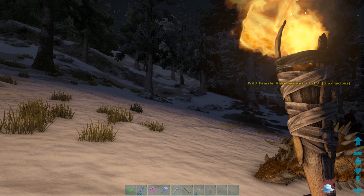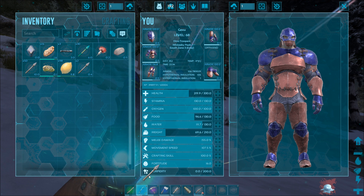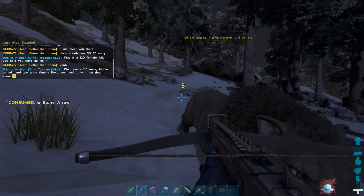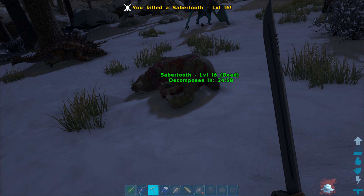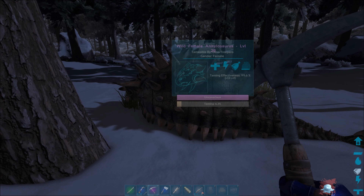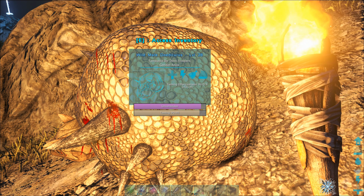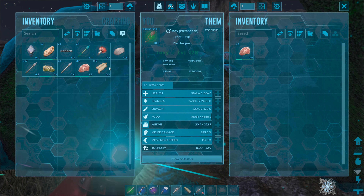Should we get up there and kill that bird? That's a triceratops — we don't want to tame that as well, even though it could be nice. Get out of my way, I don't have the time for you. Sorry, little sabre-tooth thing — but you are a problem for my dinos over here. Let's check on the creature. You're doing pretty good, you're close to getting tamed. Let's drop some more narcotic and get the bird.